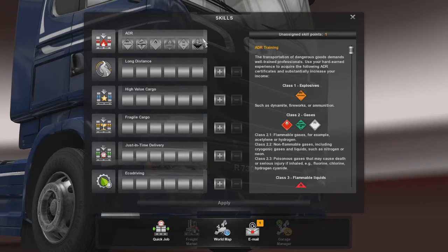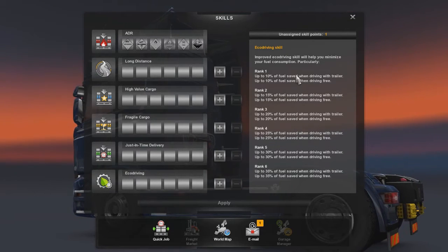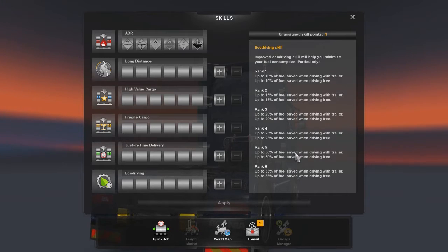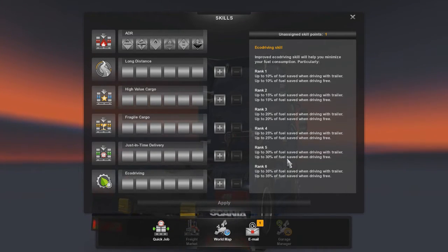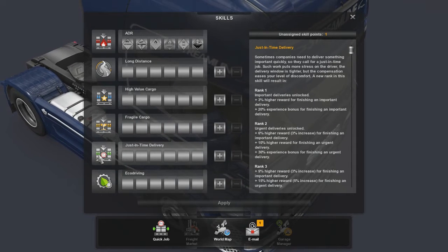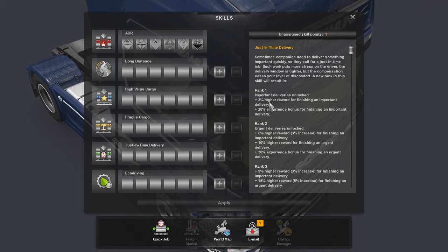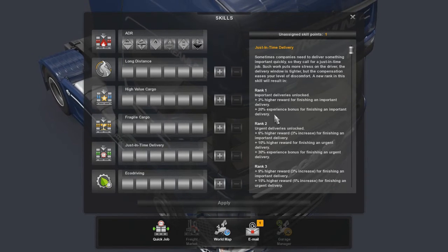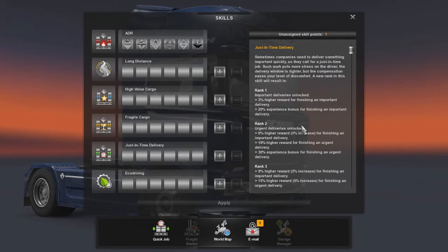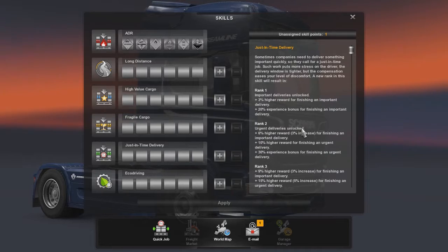What we can do here is choose what we want to level - we've got a couple of different choices. Eco driving: that's pretty much a non-issue until we get our own truck, as it saves you with fuel. Not an issue until we get our own truck, purely because when you pick up a quick job those trucks come with enough fuel to get wherever you're going. What we can unlock here is just-in-time delivery, which means we will get access to deliveries that are highly important, giving a 3% higher reward and a 20% experience bonus for finishing an important delivery. Those are good but not so great while you're not driving your own truck.